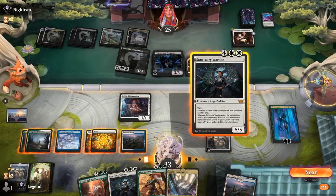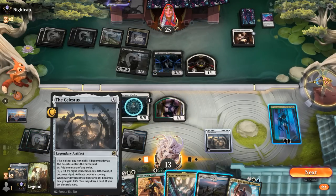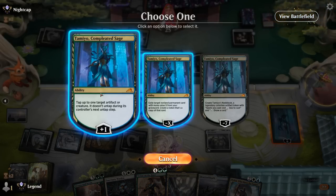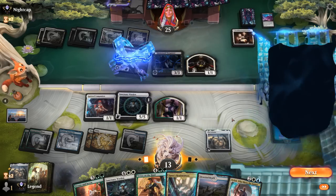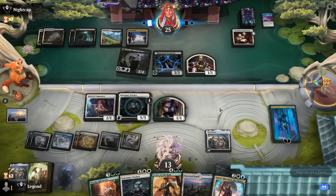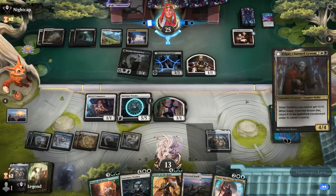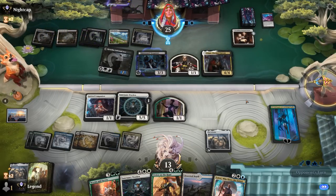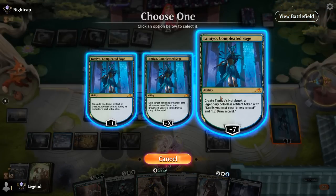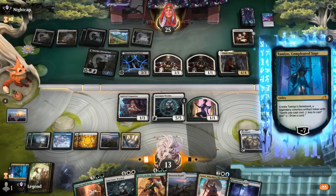Game 3: on the play missing a third land and green mana but with a turn-2 Companion. We find a land and play Wedding Announcement. Opponent is on blue-white control with Karn's Sylex — they can destroy all our planeswalkers, though we're decent against Farewell. Sylex resolves but we can draw a card with Announcement. We can't hit our land drop so we discard to hand size. Opponent blows up the Sylex for Celestus.